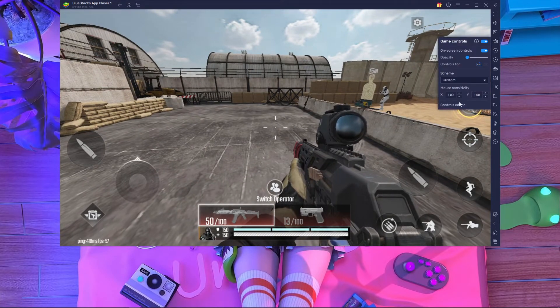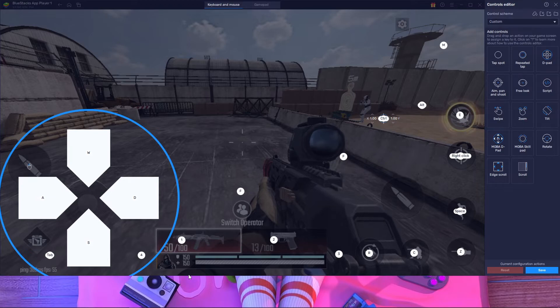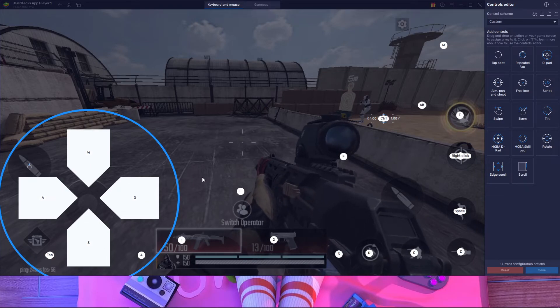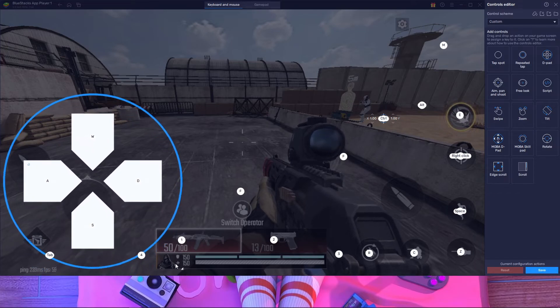If your character is not running fast — if your sprint is not working — then open your key mapping and make the D-pad bigger. If it's sprinting fine with the small D-pad then it's okay, but if not, then make it bigger.